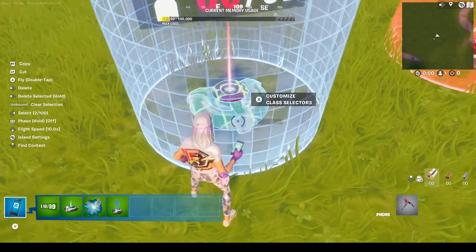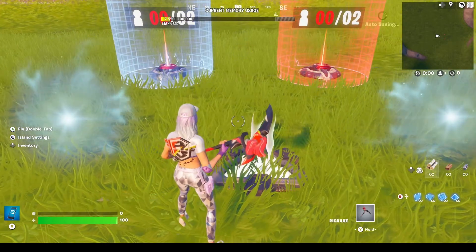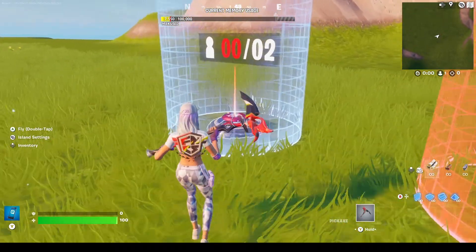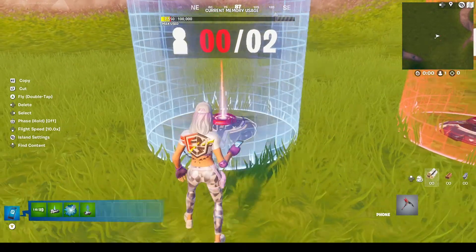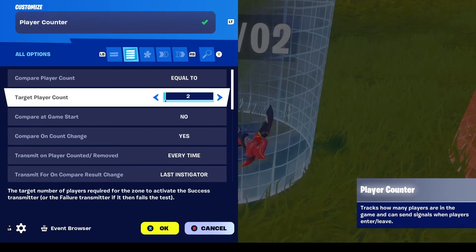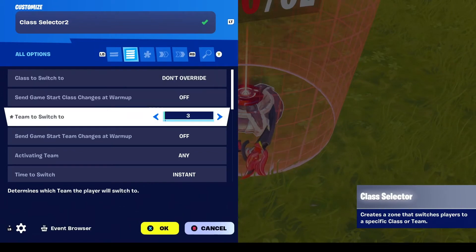Once you've done all that, you're going to want to copy those three devices for however many different teams you want there to be. So if it's like a 2v2 box fight map, you'll want two sets with two players on each player counter. But if it's like a Zone Wars, you would have as many sets as you want for the teams, and in the player counters, set the target player count to however many players you want allowed in each team. The few things you have to change is team to switch to in the other class selector, to another team.